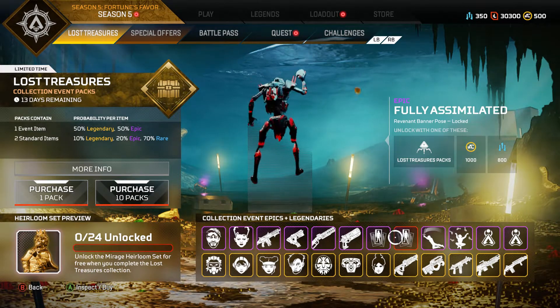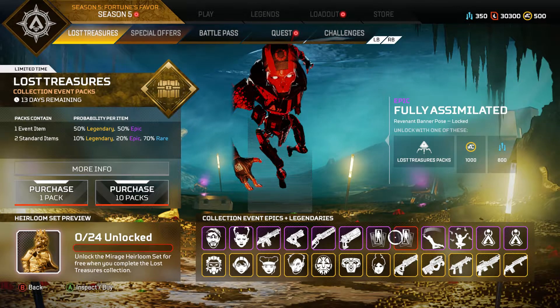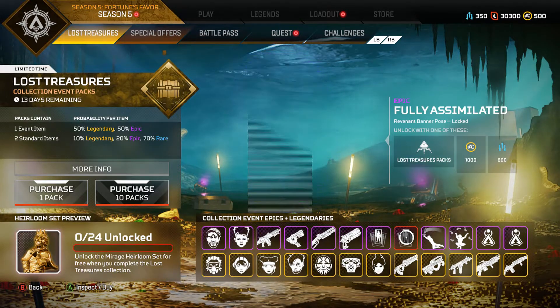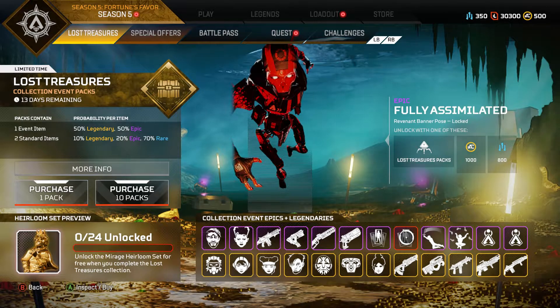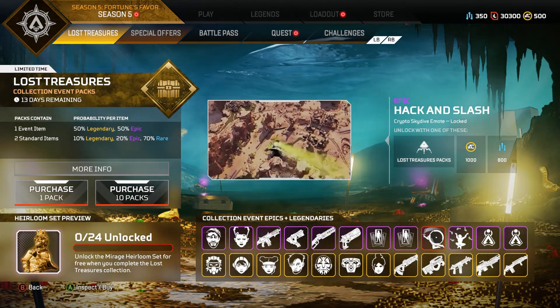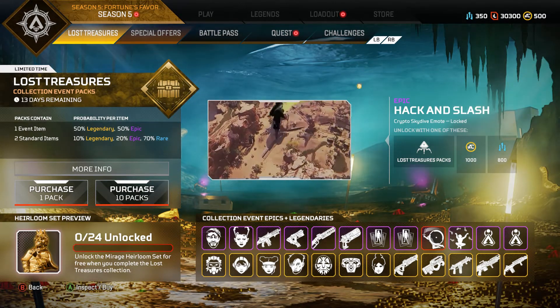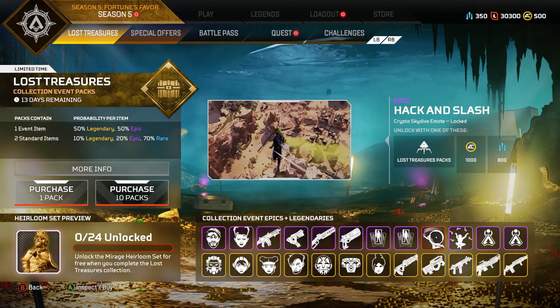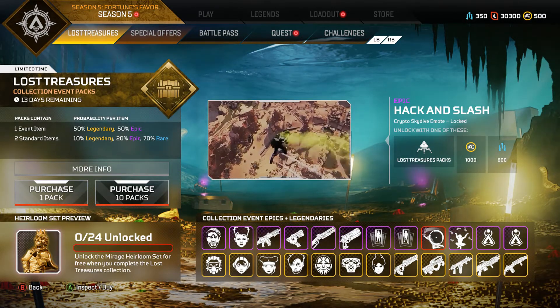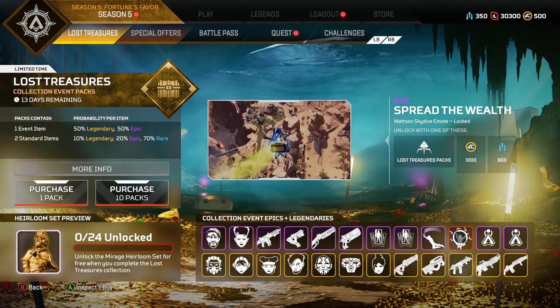Then you got poses and whatnot — this looks cool. It's actually dope, I like that intro. I think it uses the hacking slash crypto ability. Does he ever use that sword though? Maybe one day. Then you got the Spread the Wealth Watson skydive emote, that's nice. And then some charms, that's pretty much it.